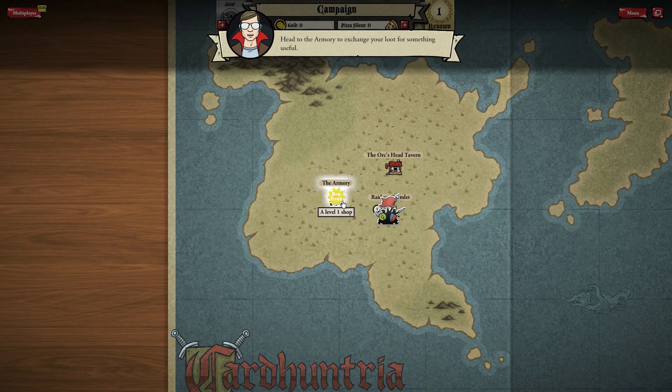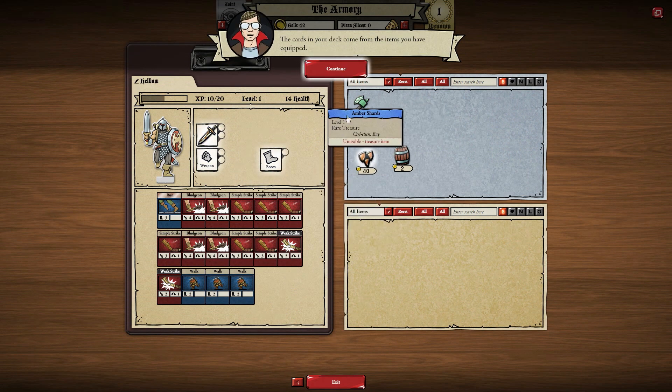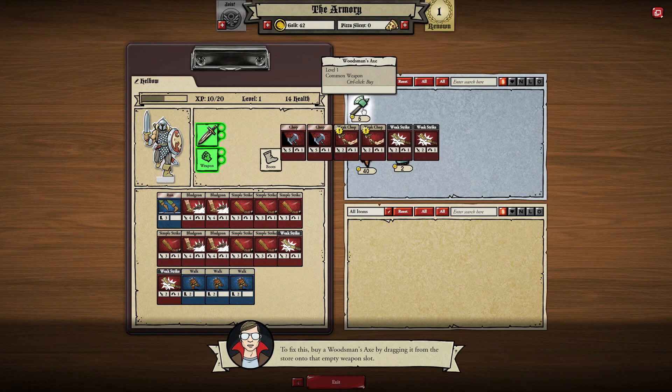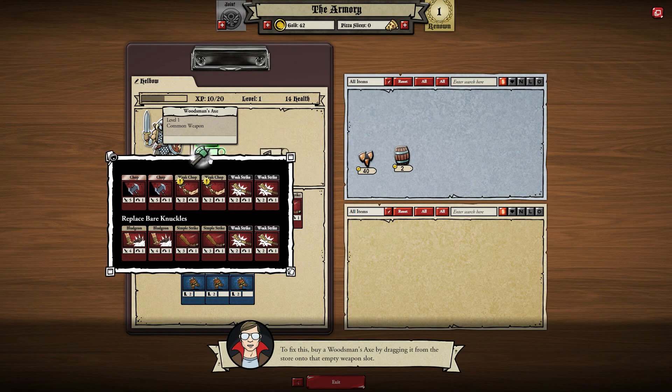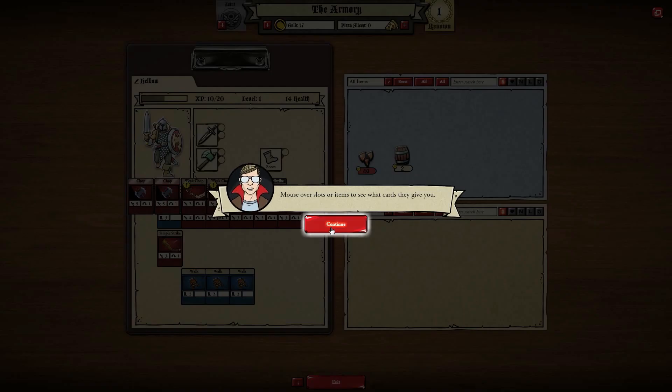The armory — a level one shop. Head to the armory to exchange your loot for something useful. Let's sell the pickled herring and the amber shards. Because you don't have a weapon in this slot, your deck only has these weak cards in it. We have a woodsman's axe — we'll buy that and equip it. Equipping the axe replaces those weak cards with these powerful new ones.